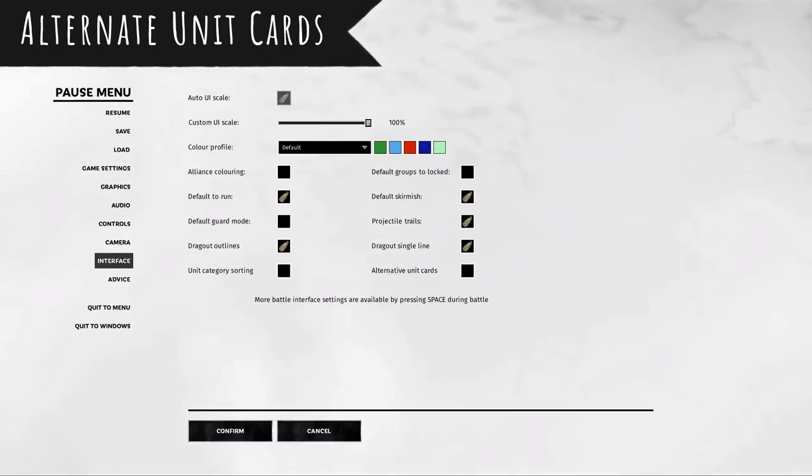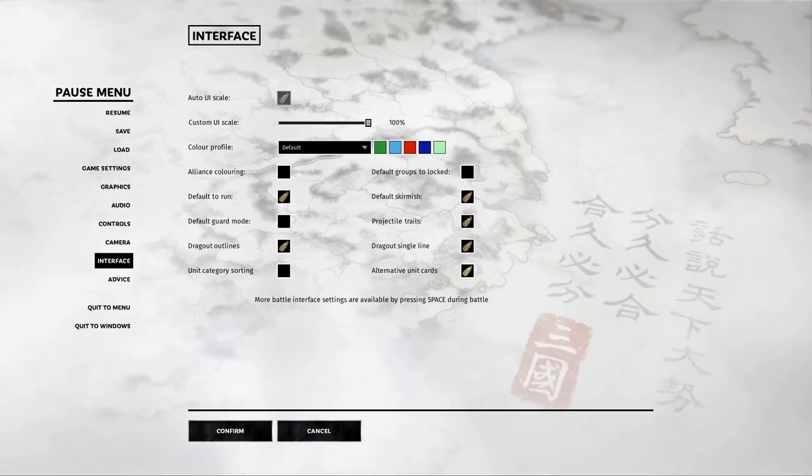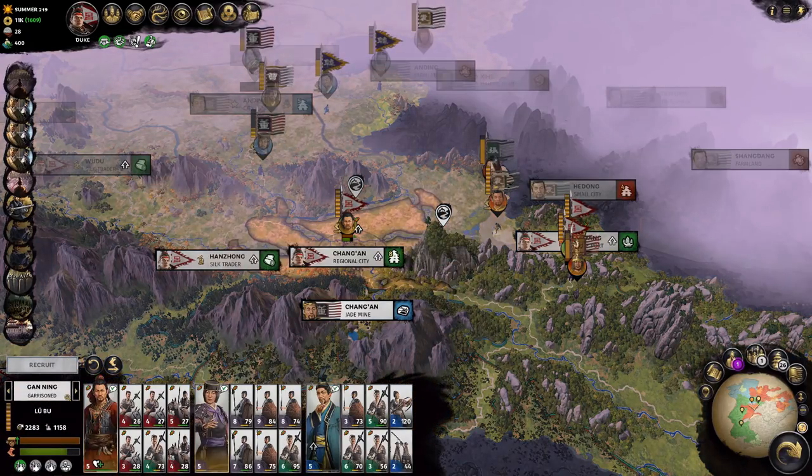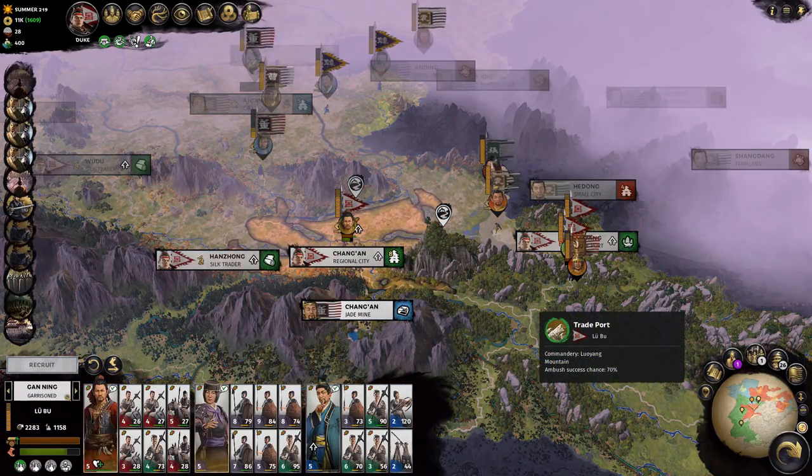First one: the unit cards you get are these ghosted out units, but if you go into interface, you can actually select classic unit cards, and then you pull it up and you get a regular image like you'd expect from a classic Total War series.